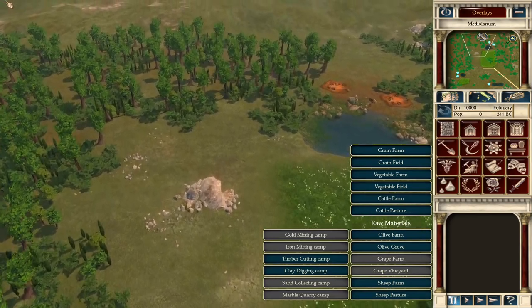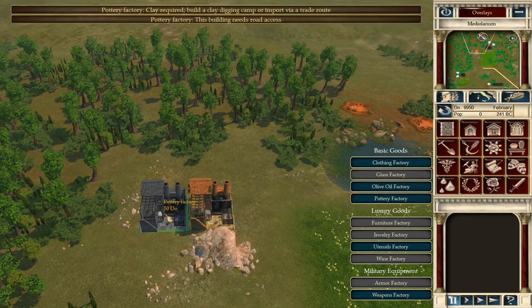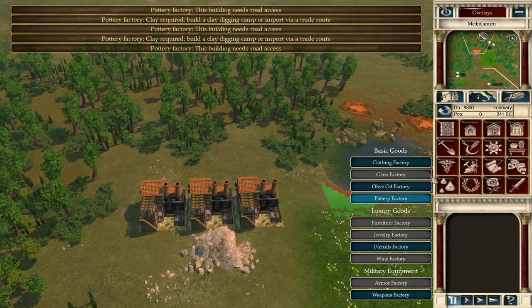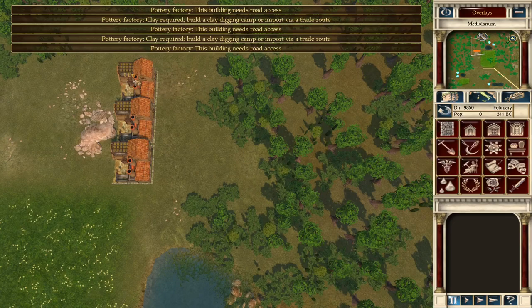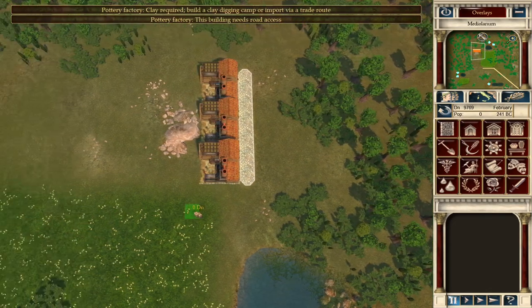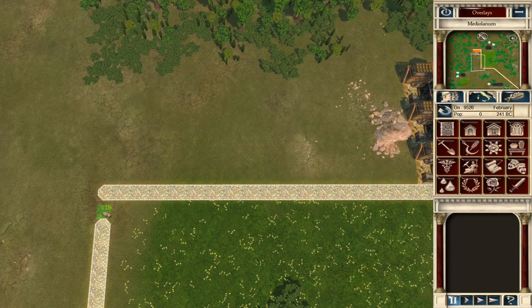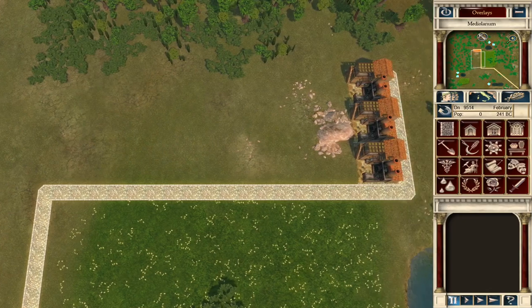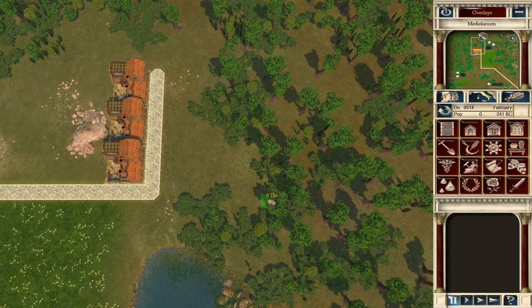The pottery factories will go here close to the stone. We already have a warning that we need clay and road access, which we'll provide when building these parts. I usually put a lot of roads down first to mark where things will go in the future, but the problem with that strategy is that roads cost money and you don't have unlimited money.